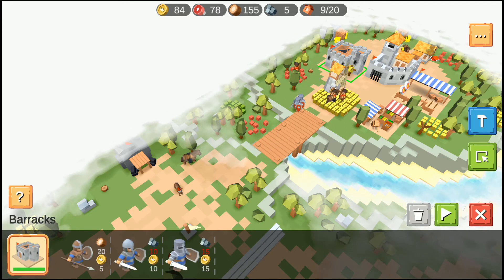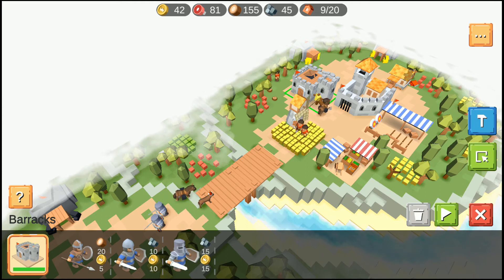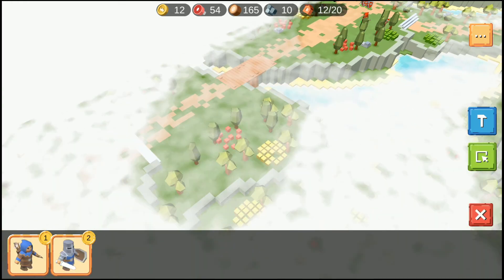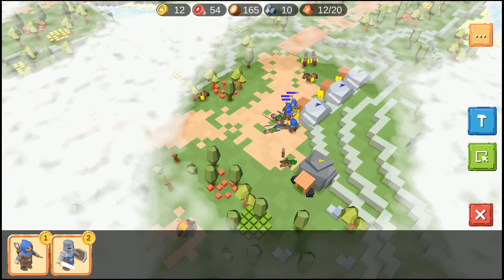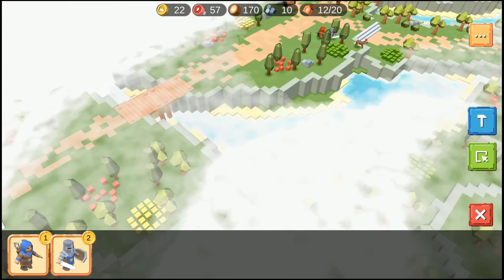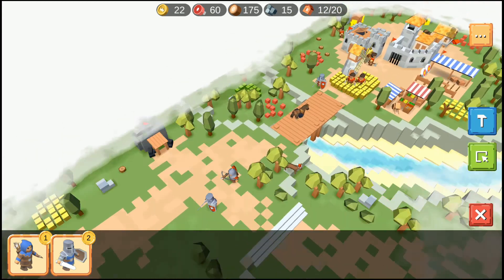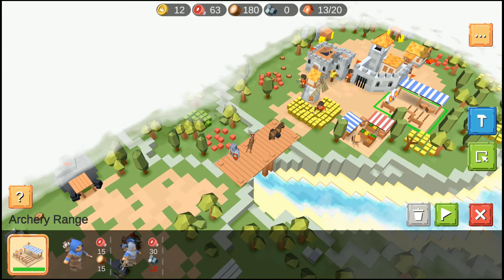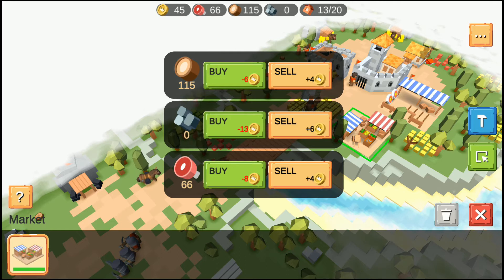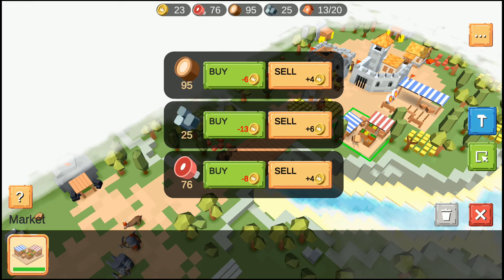What are we missing? We're missing stone — let's trade for some stone. Get some more archers. My opponent has taken control of some of the opponents' gold mines, so she'll probably come across this bridge. Get some more infantry. I'll sell some more wood — in this game I always find wood to be the easiest resource to acquire, so I always tend to use the market to balance out all my resources.